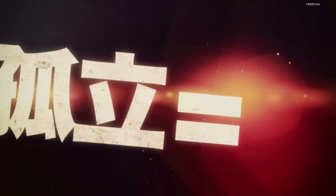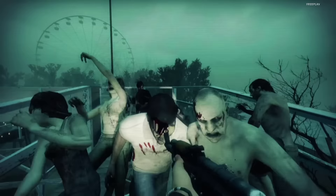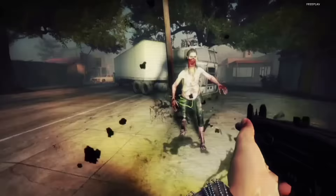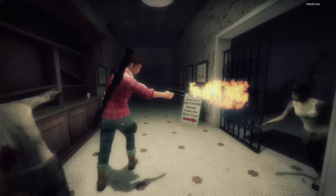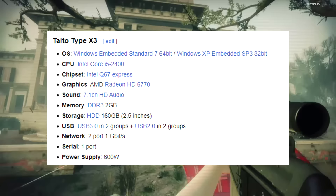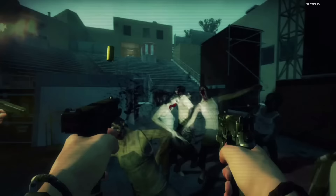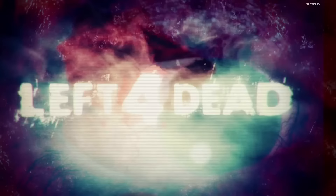The mouse controls normal mouse-type actions like looking around and shooting, while the nunchuck handles movement, jumping and crouching. The game runs on the Taito Type X3 arcade hardware, which is literally just a Windows 7 PC. This is one of the reasons that running the game on your own computer is relatively simple, because it literally is just a Windows application. Seizon Shatachi is literally built on top of the existing Left 4 Dead 2, rather than being an entirely new game.